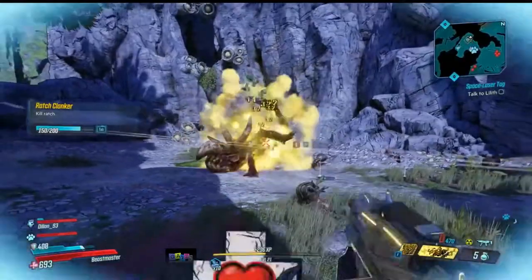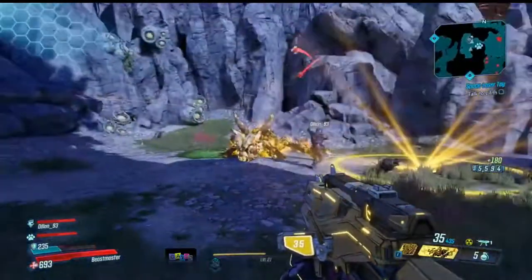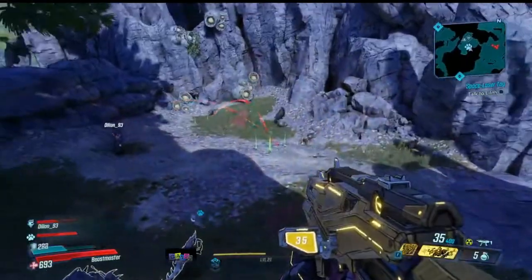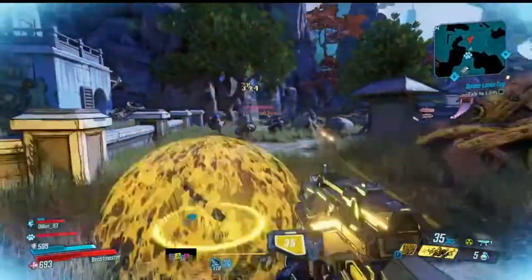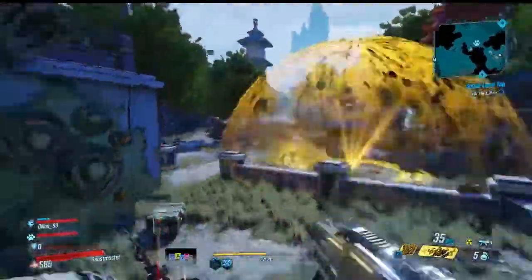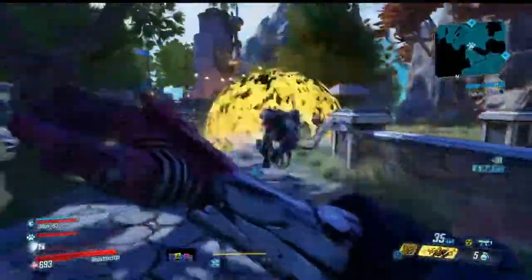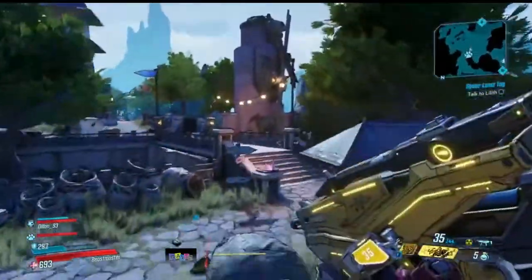The third drop was the Handsome Jackhammer, manufactured by Hyperion, which means it has that pop-out shield when aiming down sights. It has two special effects: when thrown, it bounces around like a bouncing betty while shooting and doing explosive damage each time it hits the ground; and the gun will randomly speak to you in Handsome Jack's voice. As an SMG it's pretty decent, and while I'm uncertain if it's a guaranteed drop, the Chupacabrach is easy to farm and offers random legendary weapons.